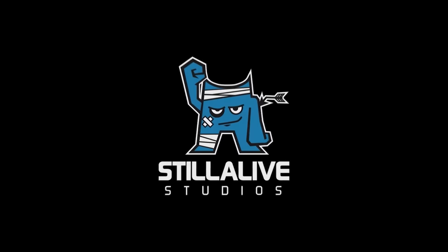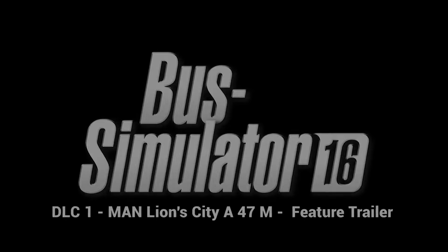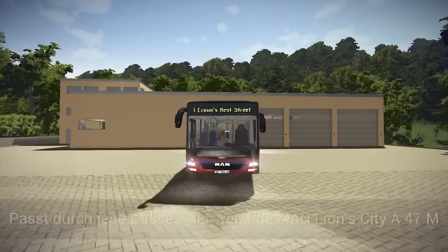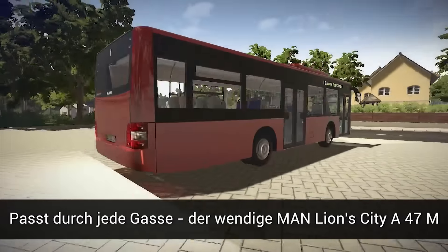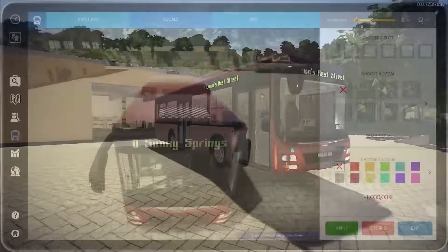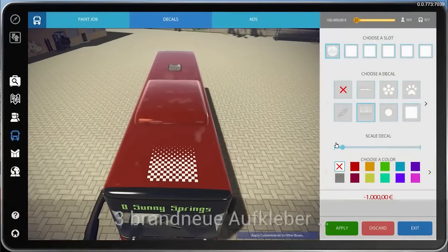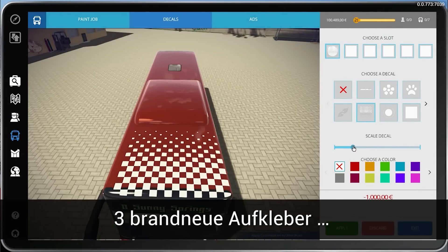Moving from the permanent way to the asphalt today — the first DLC for Bus Simulator 16. Bus Simulator 16 was released a month or so ago, and this is their first DLC pack: an officially licensed MAN bus, the Lion's City A47M. It's a ten-and-a-half metre bus with two doors, designed to be used on very congested roads and in very congested cities — a familiar sight on European roads.